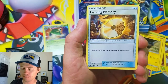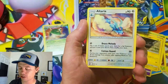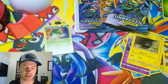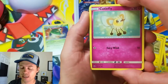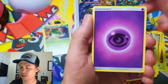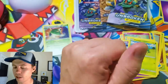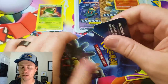From Crimson Invasion we got: Swirlix, Minccino, Misdreavus, Alolan Geodude, Grass Energy, Counter Catcher, Fighting Memory, Counter Energy, a Shellos reverse holo, and Altaria. Not much going on there. Last pack is Burning Shadows — we want that Charizard GX hyper rare. I've opened numerous booster boxes and never seen it. We got: Cutiefly, Panpour, Pikachu, Croagunk, Pansage, Psychic Energy, Dusk, Charmeleon, Tormenting Spray, Gloom reverse holo, and a Bewear rare.